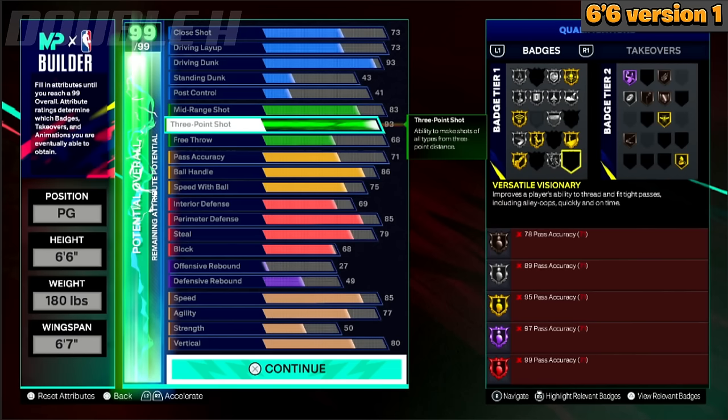This is the best 6-6 Hall of Fame Limitless Range build if you want Gold Posterizer. Otherwise, you can lower that and adjust the stats to your liking — if you want free throw, or anything else, adjust them. You can kind of base your build off of this.